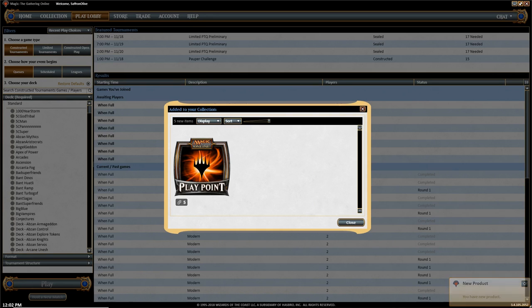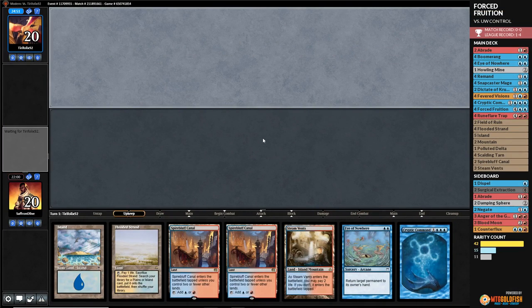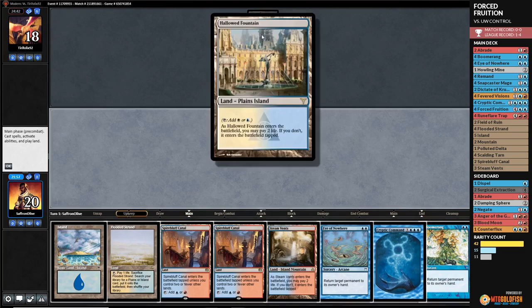Against the Odds time — new match. We're looking to bounce people out of the game with Forced Fruition. It's going to happen, we're going to win. Hollowed Fountain untapped. Looks like control. If we were on the play, I'd feel really good — on the draw, they can potentially counter our Boomerang effects.